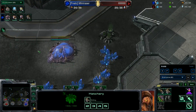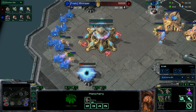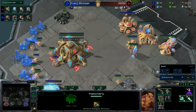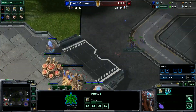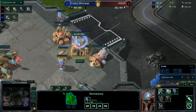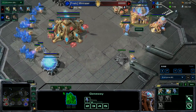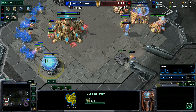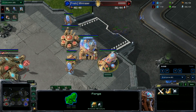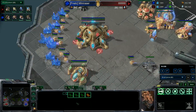There are some playstyles where Zerg will stay on two hatcheries, grab gases, and potentially have Overlord Speed or an Overseer scouting you much earlier — this build doesn't work well against that. The third gas was a little too early here; you want to build it after the stalker. The priority once the core is built is: chrono stalker, make the Twilight Council, chrono second stalker. Then, depending on how greedy you can be, start plus one weapon or Mothership Core. Mothership Core is better for defense; plus one weapon is more greedy but helps for the late game.